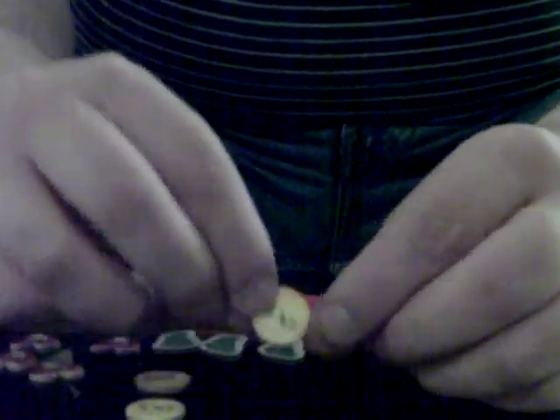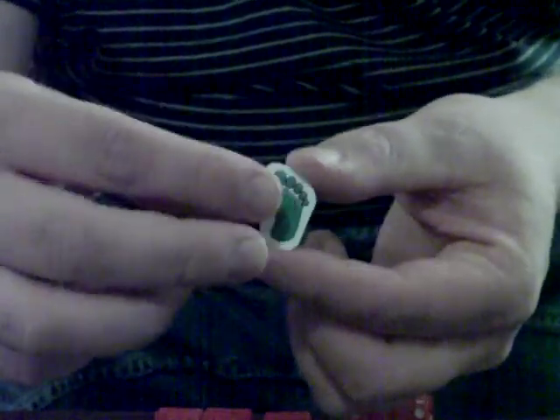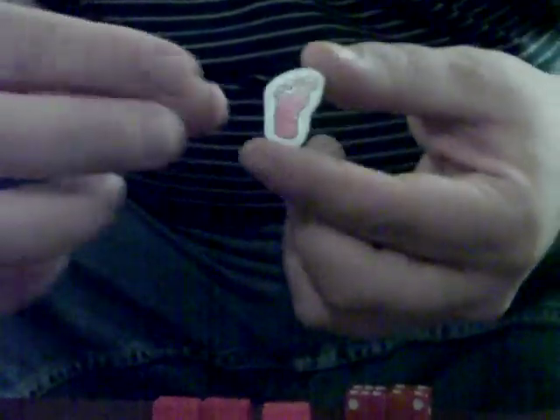Then you have your gold pieces, which come in different denominations — I believe it's 100, 300, and 500. You start out with 300. Then you have the two-sided hearts: healed and wounded. You get four of these to start off with. Then you have the feet tokens — there's the green, which means you haven't used them yet, and the red means you've used them.